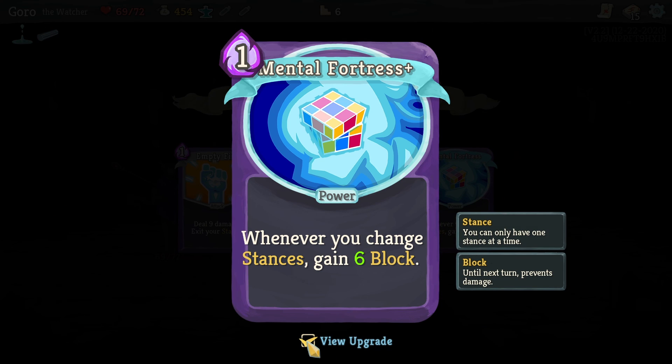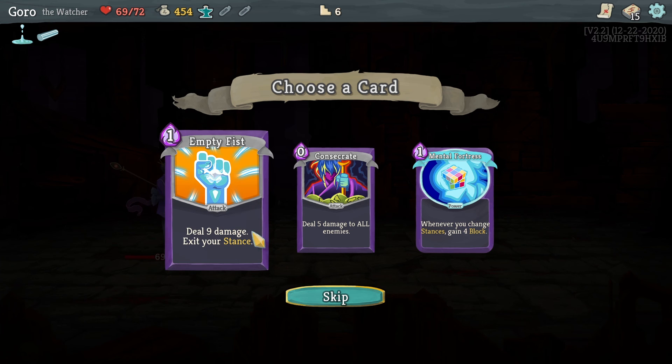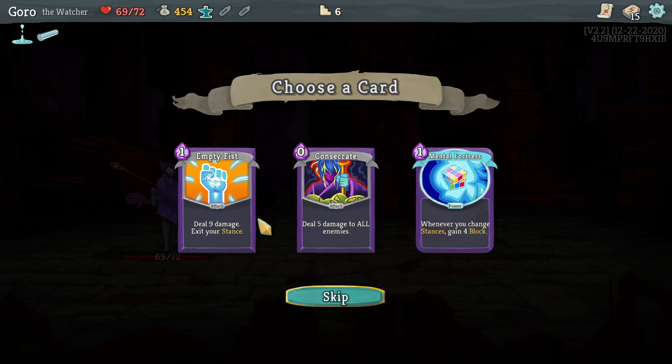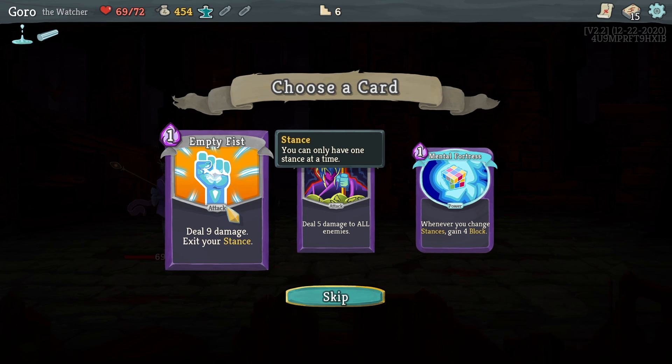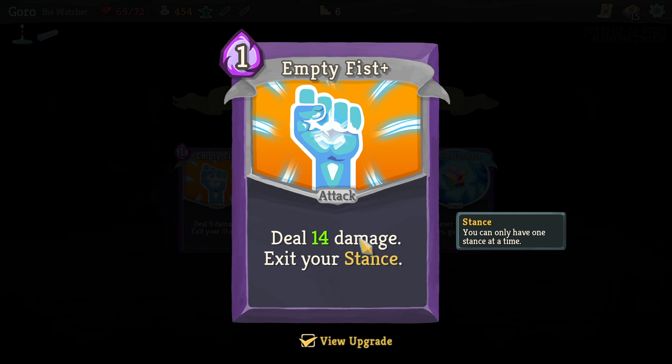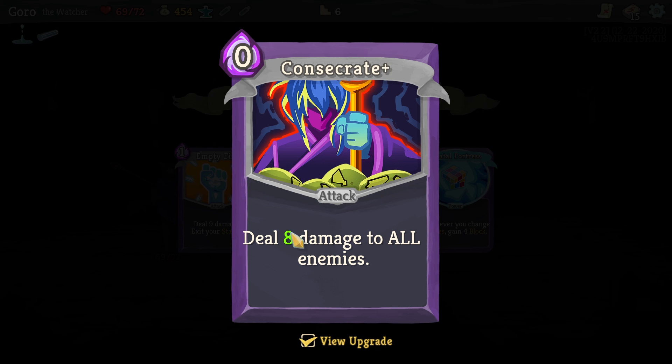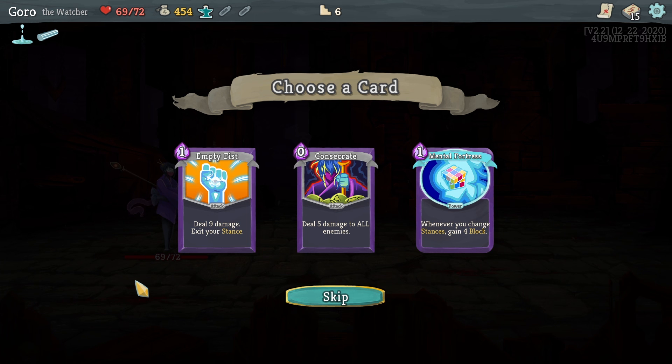Empty Fist is really good because you have to change stances anyway. If you use it in Wrath and it's upgraded that could be like 30 damage. Consecrate is just more damage. Mental Fortress gives 4 block on every stance change which is pretty good. Let's go with Empty Fist.